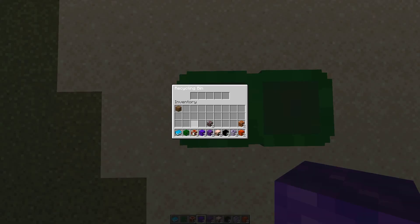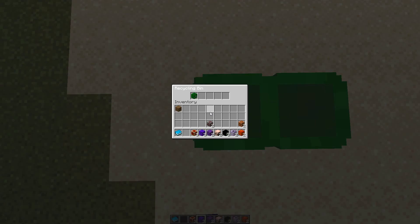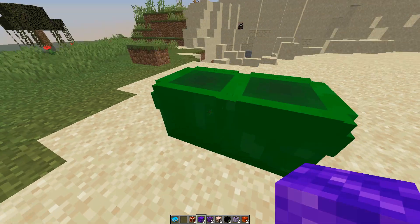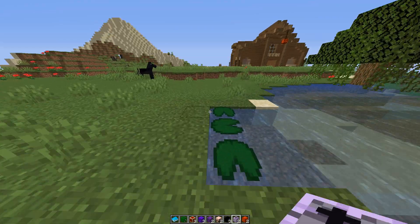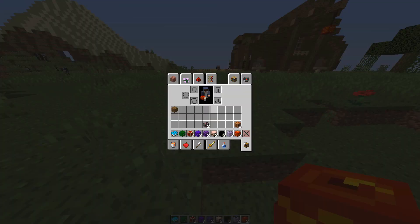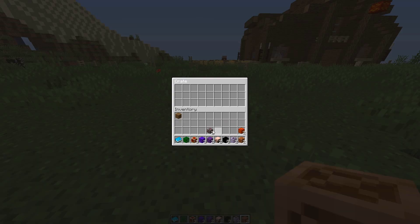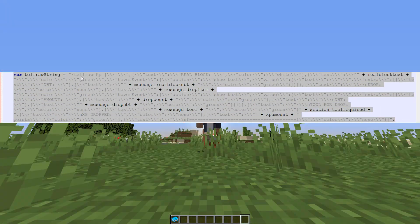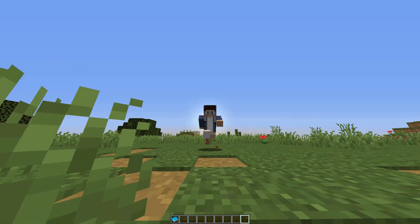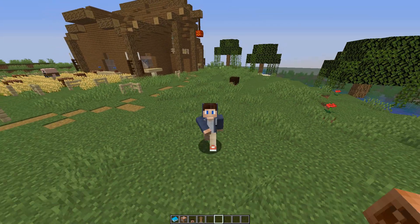When you use the block book, it just lists all the entities that are in that 0,0 space and gives you options like Info, Get, and Remove for each one. The Remove button kills the armor stand so it's no longer listed. The Get button uses the new data modify command to make a copy of the item it's holding and give that to the player. Finally, the Info button prints a tellraw message that is also pre-generated by the generator and stored in the item's custom NBT.